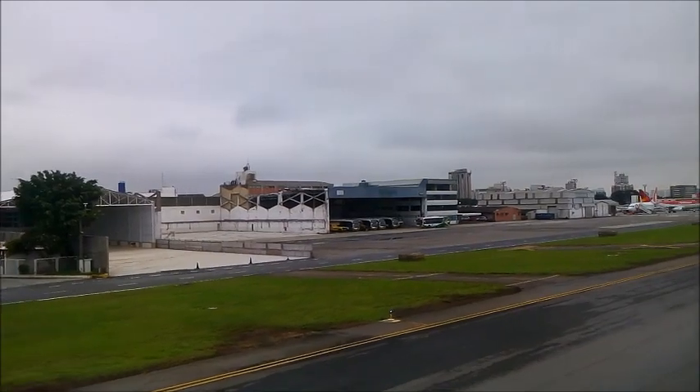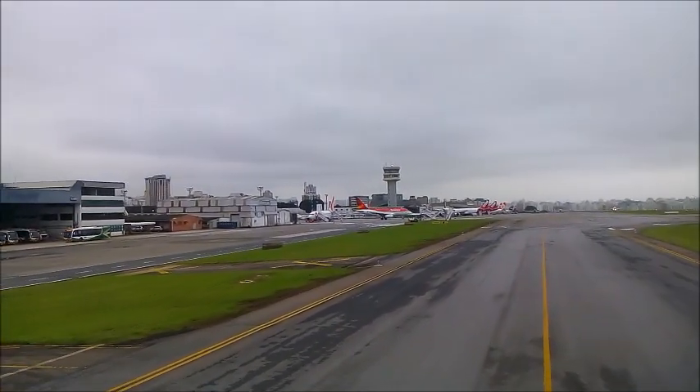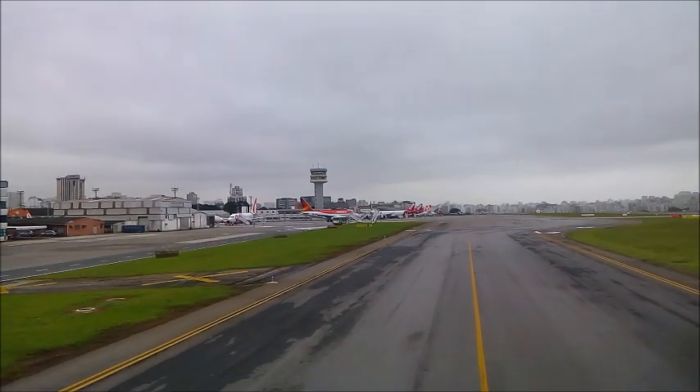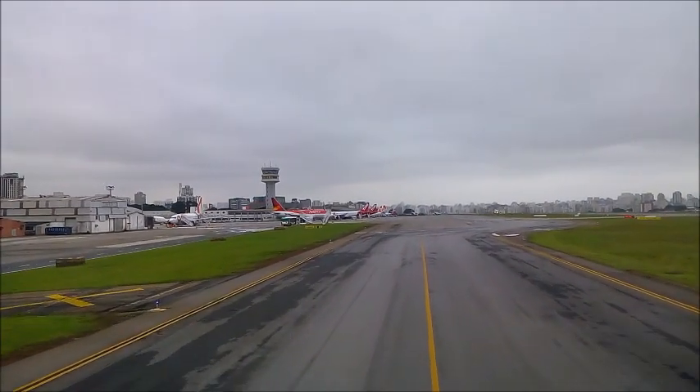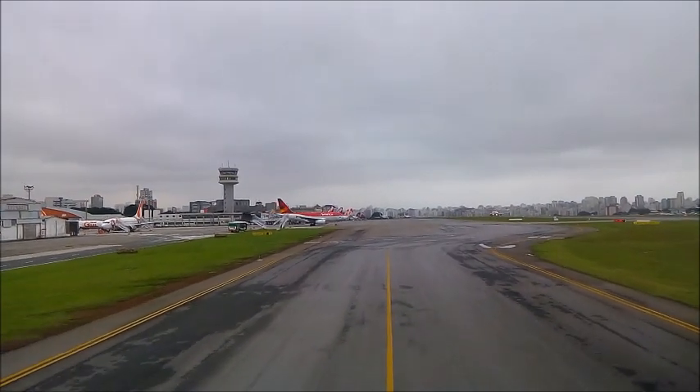Southwest 33-24, I'm going to need you to expedite the 3-thousand when I clear you, please. Full length, south 33-24. Southwest 33-24, runway 3-1-center, turn right, heading 1-3-0, clear for takeoff. Right to 1-3-0, clear for takeoff, clear for center, southwest 33-24.